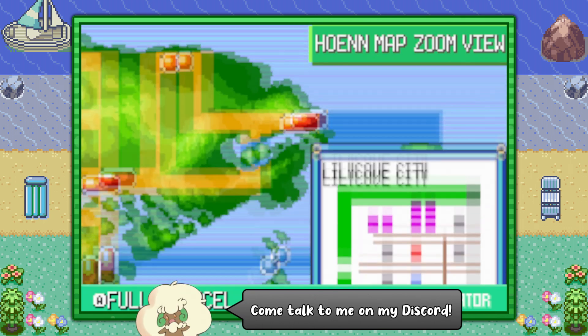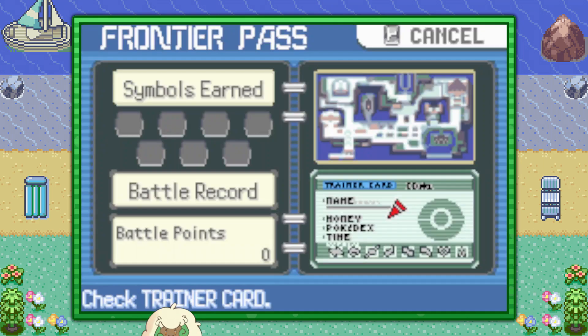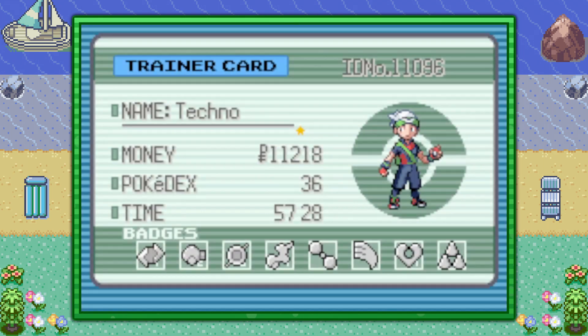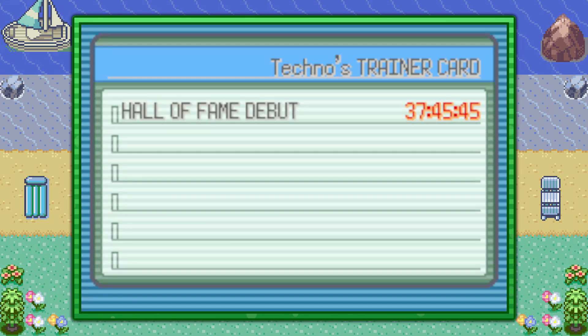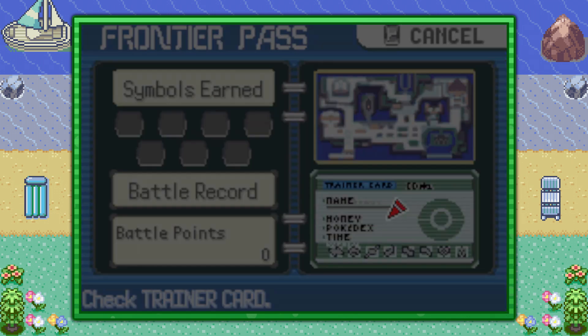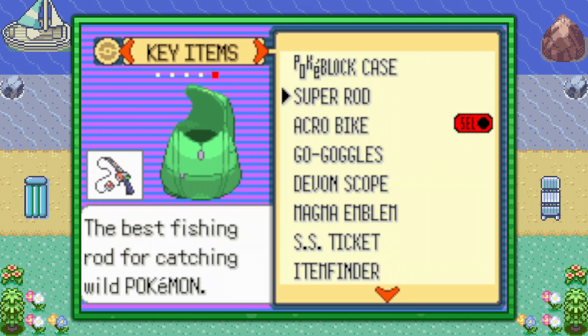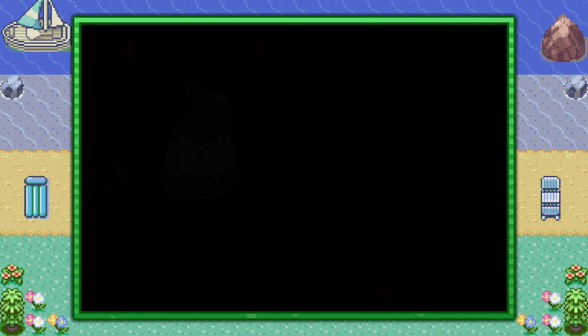You can start off by flying over to Lilycove City. There are a couple of requirements beforehand. You need to have beaten the game at least once — if you check the back of your trainer card and you have the Hall of Fame debut timestamp, then you're good to go. You'll also need the Pokeblock Case and the Super Rod — check the description for links to guides on their locations.